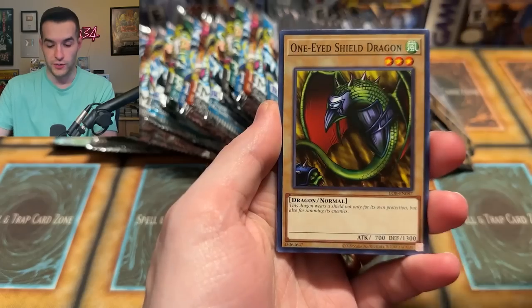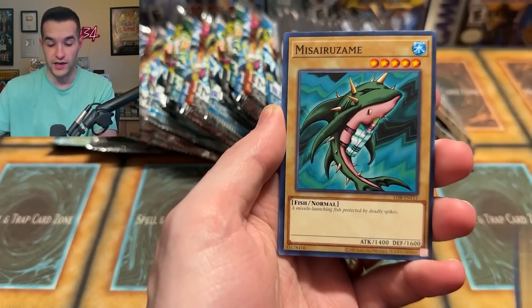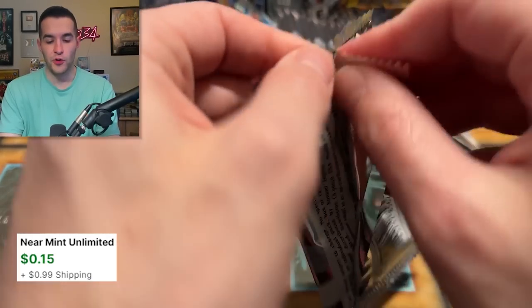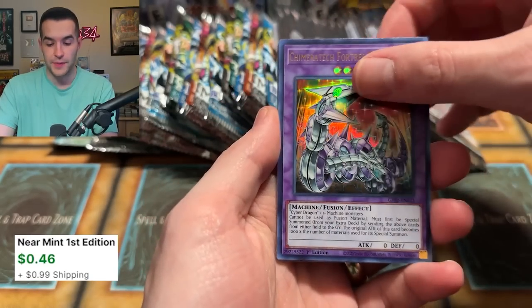Legend of Blue Eyes, come on — will you bless us with a Blue Eyes White Dragon? So far we haven't pulled a Dark Magician, Red Eyes, Blue Eyes, or even Exodia Head out of any of these reprints. Just a Beavoy. Another Ghost from the Past 2 — we have pulled an Eye of Timaeus so far, which is pretty epic. Chimertech — not a bad card.